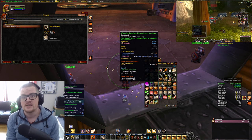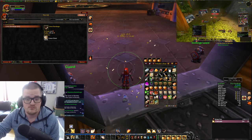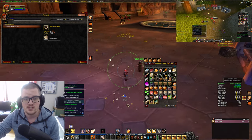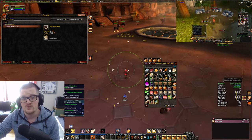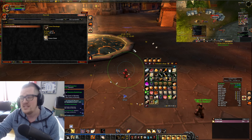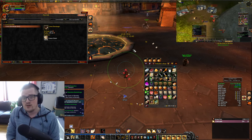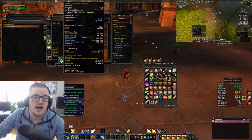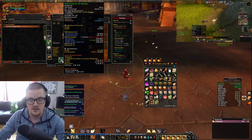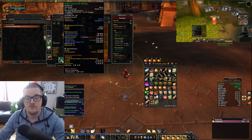You also have a chance to get a couple of greens and a few silver here and there, which piles up. It's quite an easy farm to do. If you have good gear at level 10, I highly recommend — if you have the money — try to buy a level 8 or level 10 green weapon if you're melee, because it's going to help you a lot and it'll be worth it in the long run.